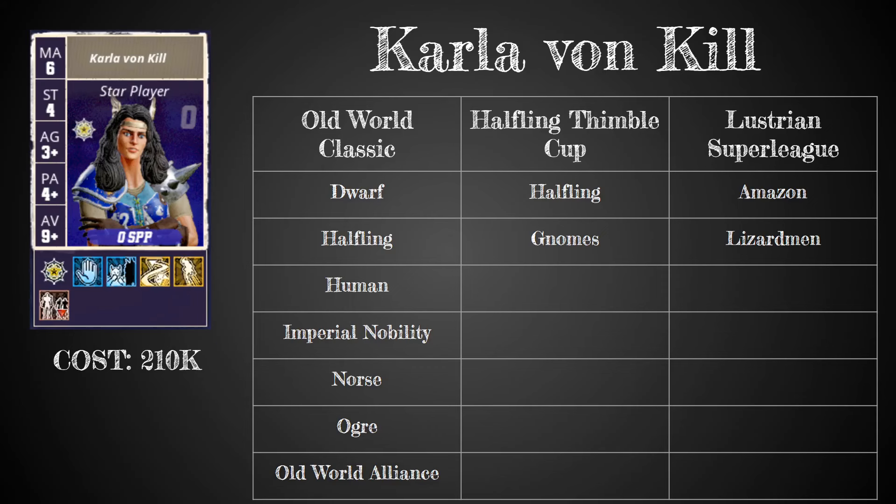Carla von Kiel plays for the Old World Classic, Halfling Thimble Cup, and Lustria Super League tier teams, so that includes Dwarf, Halfling, Human, Imperial Nobility, Norse, Ogre, Old World Alliance, but also Gnomes, Amazon, and Lizardmen.